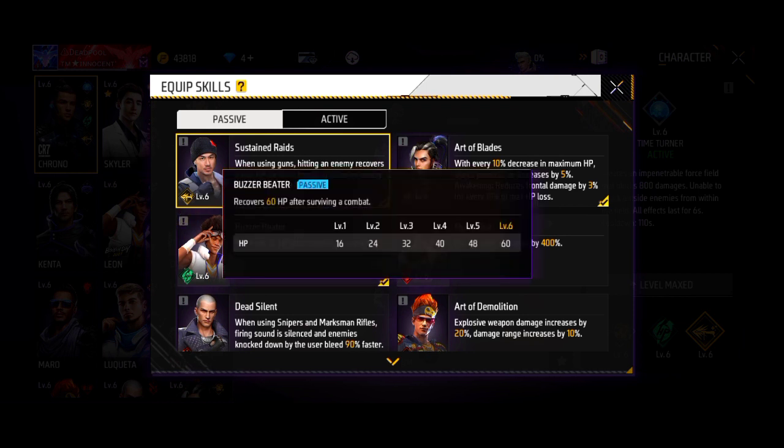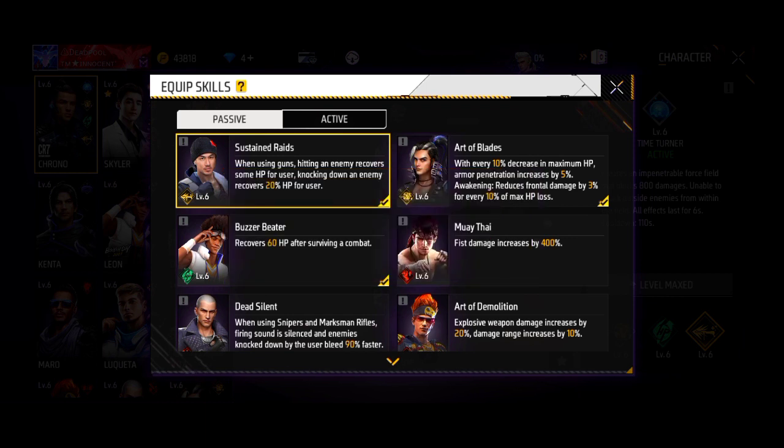Look at this Leon character — you can use the new character. For this Leon character, it will take a little time. You will be able to use the new character to get 20 HP.